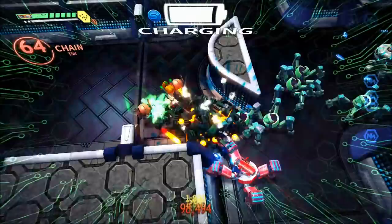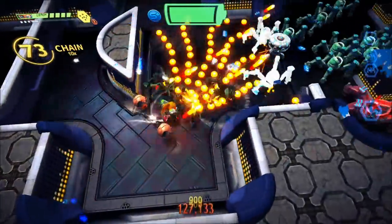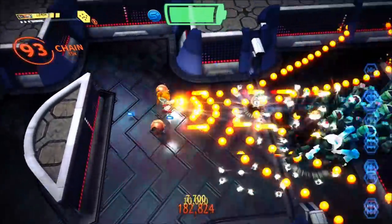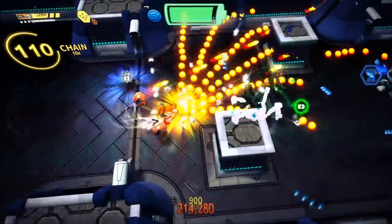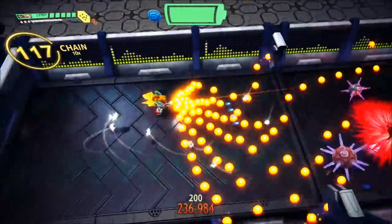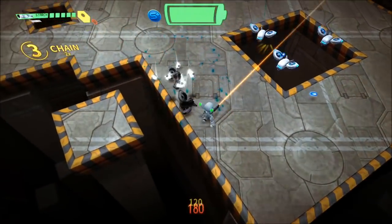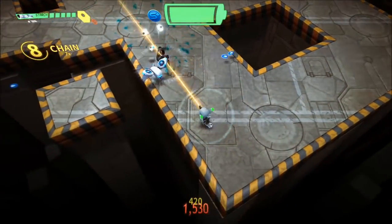So what exactly is Assault Android Cactus? It is an arcade-style twin stick shooter set in a vivid sci-fi universe. You play as Cactus — she responds to a distress call and ends up stranded on a crippled space freighter under attack by its own robot workers. That's about all the story you're going to get. There's a cutscene that sets up the entire story at the beginning, and that's all there really is.